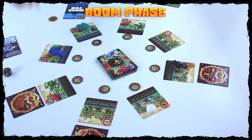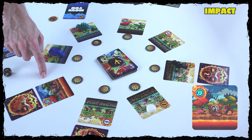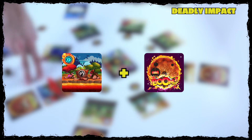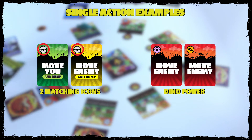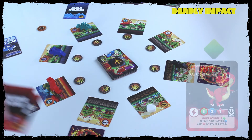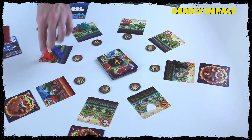Since Ruby is now eliminated, we put her to the side and check if anyone else is under the booming meteor — nobody is. What happens next is called impact: booming meteors hit the earth and flip over the land tile, turning it into hot lava. If the tile was already on its lava side, do not flip it. The other scenario in a boom phase is a deadly impact — when you're on a tile that's both booming and lava. A deadly impact requires more cards for survival: either two matching icons or your dino power to escape; otherwise you're eliminated.